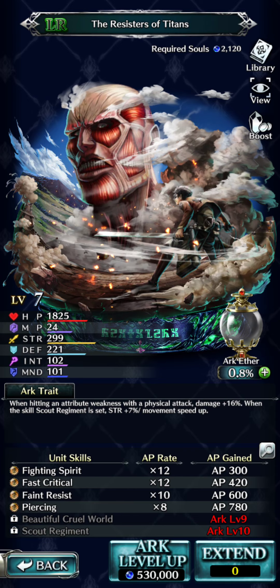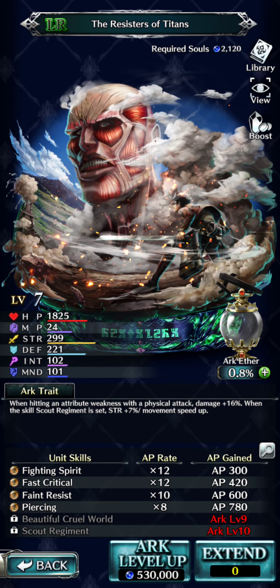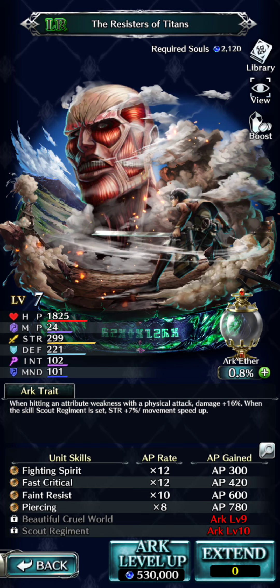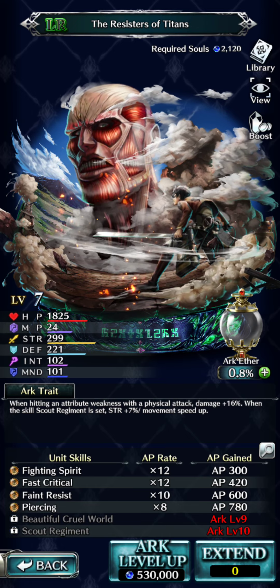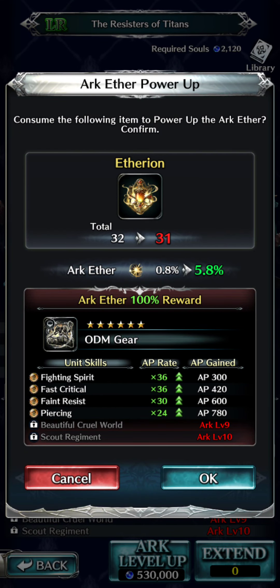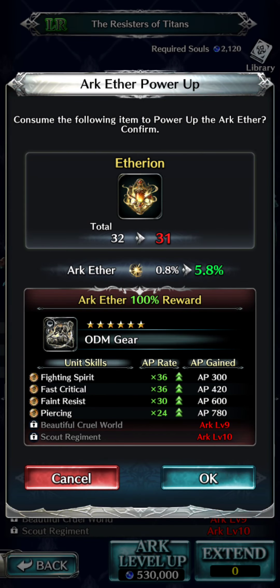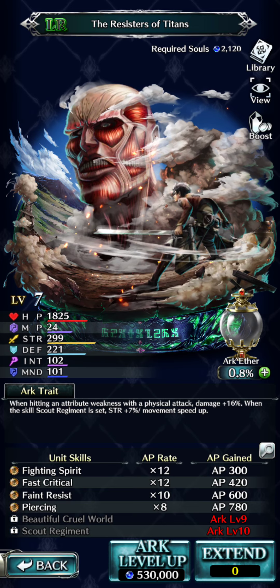So leveling up arcs is for learning skills, it makes them stronger, the stats go up - HP, strength, etc. You can go over here to arc ether and click on that little plus, and this uses your ethereon towards unlocking the gear. So make sure you hit cancel unless you really want to spend points towards it.